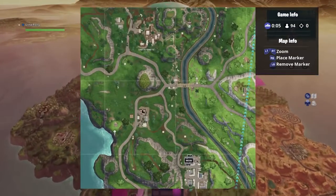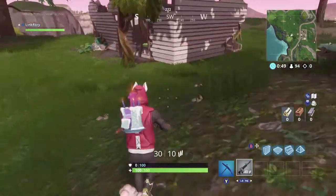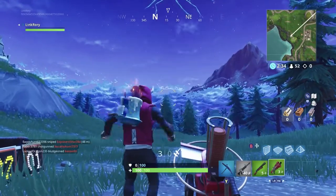The first clay pigeon machine can be found south of Shifty Shafts — you can find it right here. Remember, you will need a gun to blast these clay pigeons, so search the nearby house for preferably a shotgun. Their widespread blast makes it much easier to hit your target.